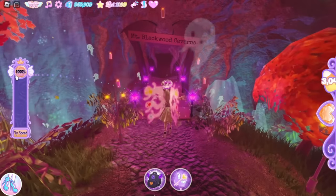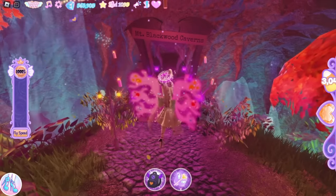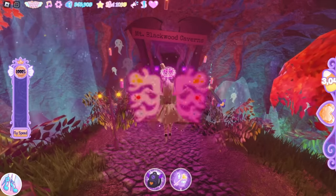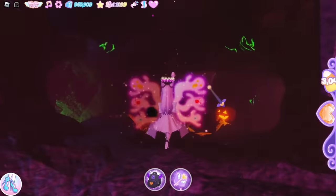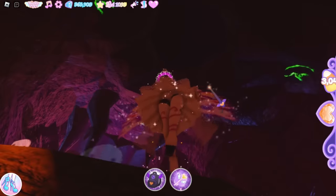The first thing you need to do is put fly speed up to a thousand percent, then turn on Autumn Evening so you can see better, and then fly upwards. Before I even start, I just want to show where we're supposed to be flying to.